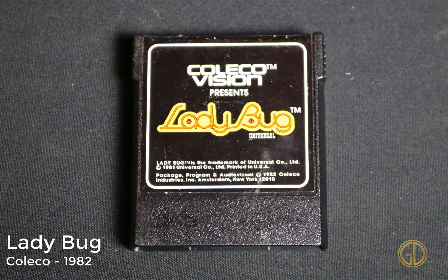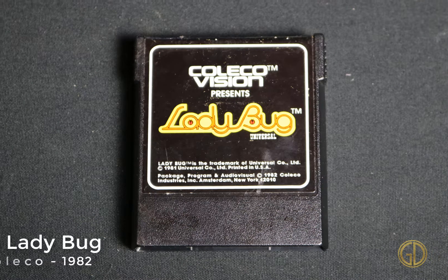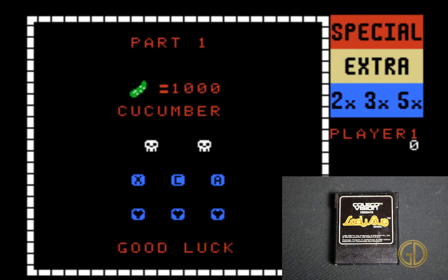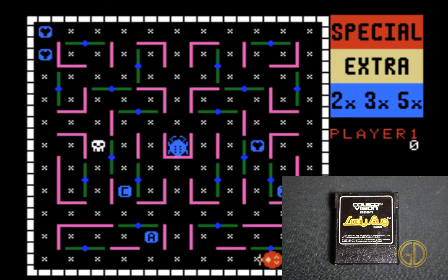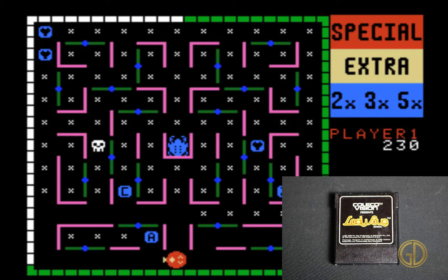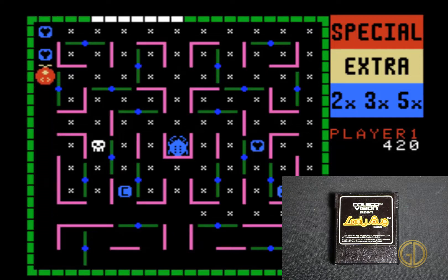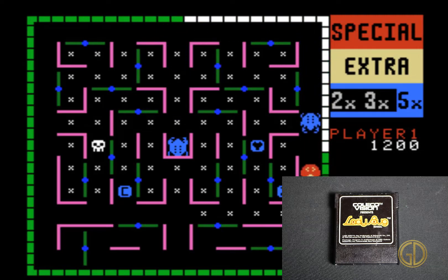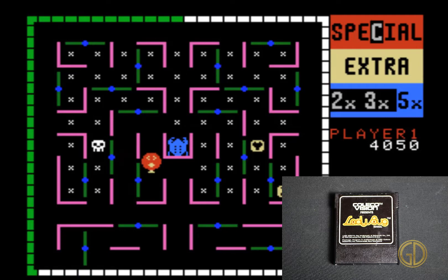Up next we have Ladybug, released by Coleco in 1982 — lots of games from 1982. This game is kind of like a Pac-Man clone, but with extra different things you can get. A big key difference are all these green bars with blue dots in the center — these are little paddles you can flip, and it will change the path of the maze, which changes how enemies get to you. You also get a countdown to when enemies are released, shown by that green border lighting up around the sides. Definitely a Pac-Man style game, but with a really cool and unique twist, especially because the critters that chase you are way faster than you, so you have to keep rearranging the maze as you go. I really liked it — this was a super fun game.